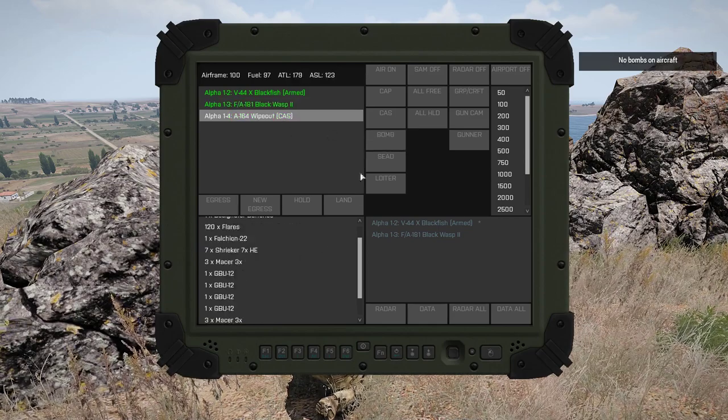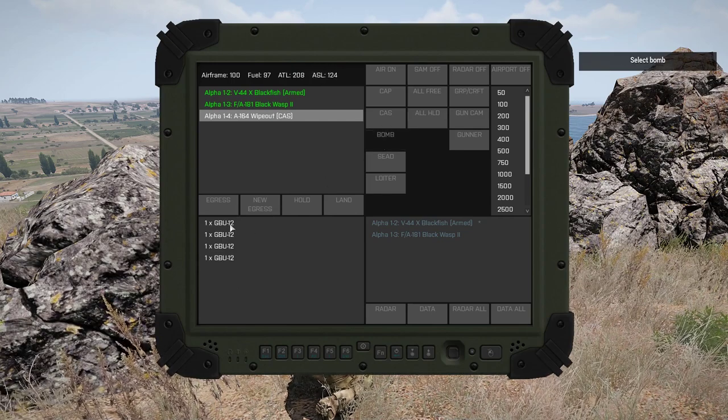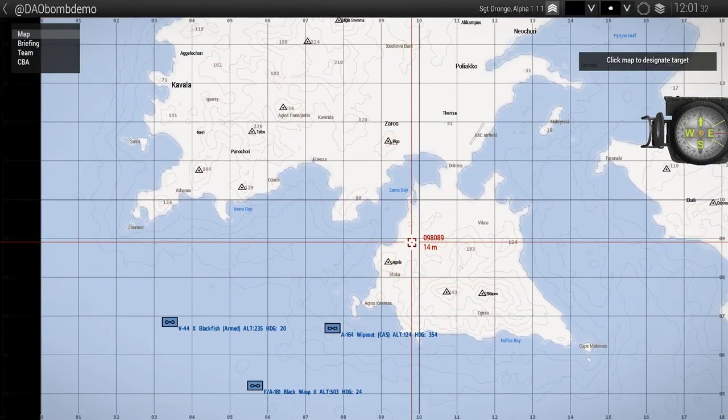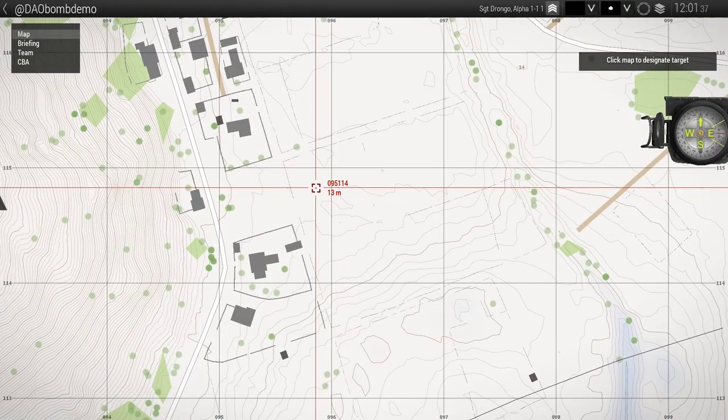This bloke has some bombs, so if we click bomb, first we've got to select which one we want. And if he has different types, like cluster or whatever, you can also select those. Then we have to choose where to bomb, and I think these blokes are somewhere around here.